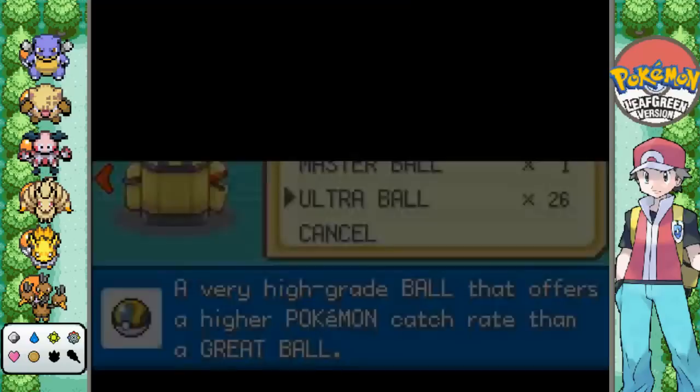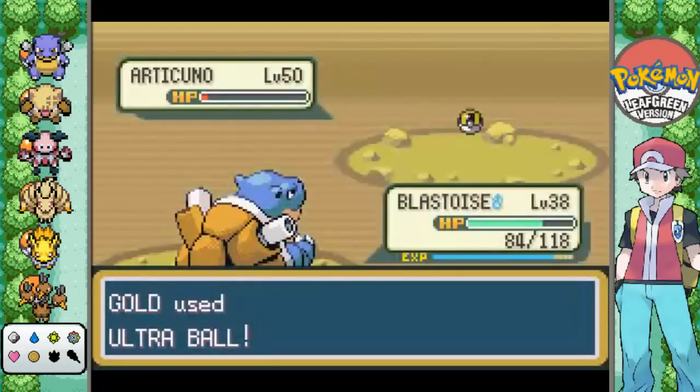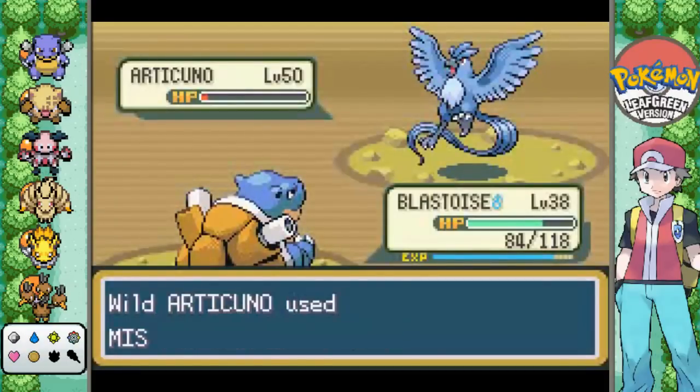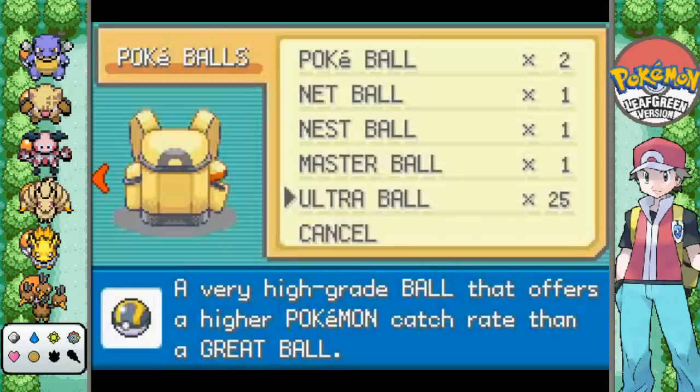Yikes. Does that much on Blastoise? Not good. Also a good idea is to save beforehand. I can't believe I just cleared through Seafoam Islands. I just winged that whole thing. I didn't even know what I was doing.